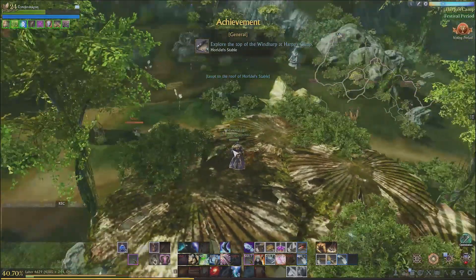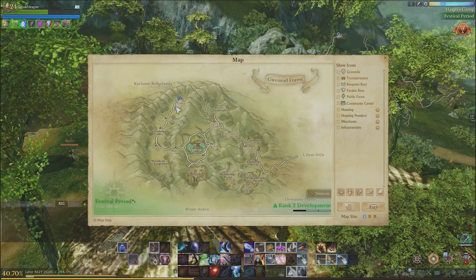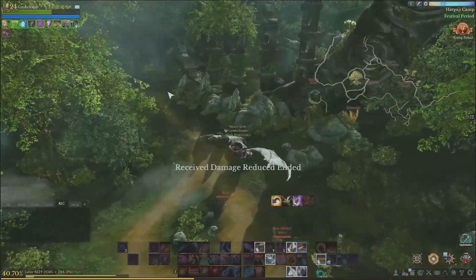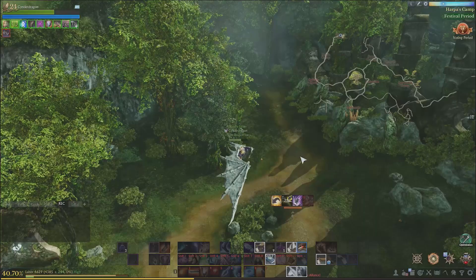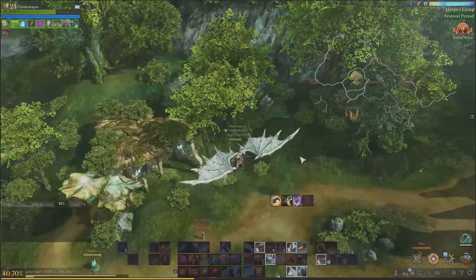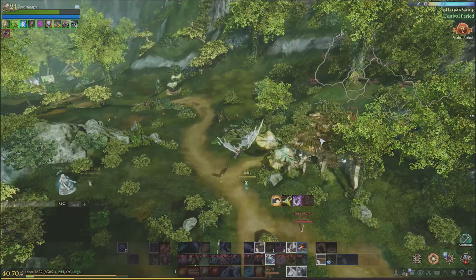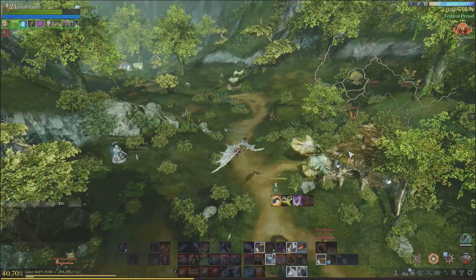We leapt on top of Horadel's Stables! Again, not too far — all of these are pretty close together in here. It's basically the only building here. We did the harp, we did the little ledge over there, and then you come here. There's no other structure in Harpa's Camp, so there it is. You just jump on top of that and there you go. You might need to walk around a little bit to acquire it, but it's on that rooftop.